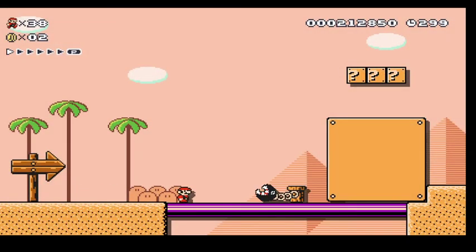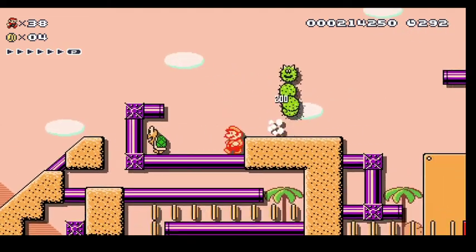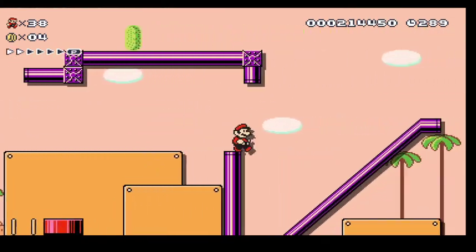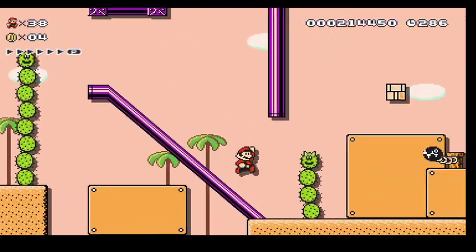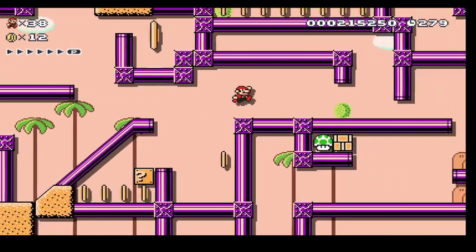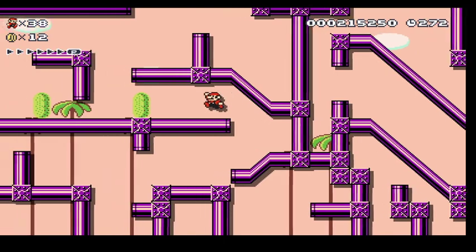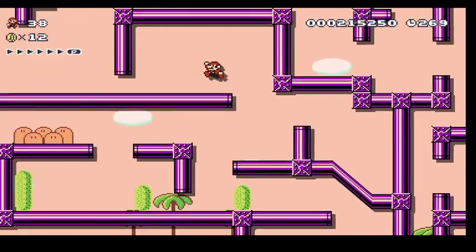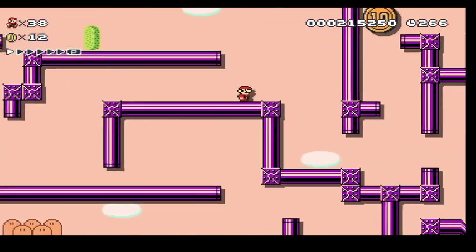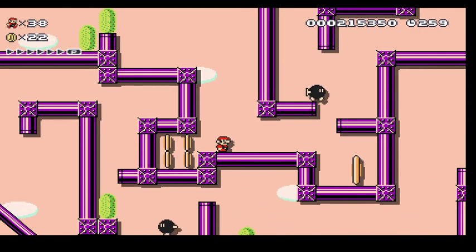2-3, Lost in the Heat. It might actually be better to do this one small. It doesn't matter if you take hits — I think it's honestly better small. There's a mushroom right here but I'm just not going to take it. Navigating this is a little better small because some of the jumps are a little tight. Just be careful, because there might be a bomb or two that will ruin your day and fall on your head.